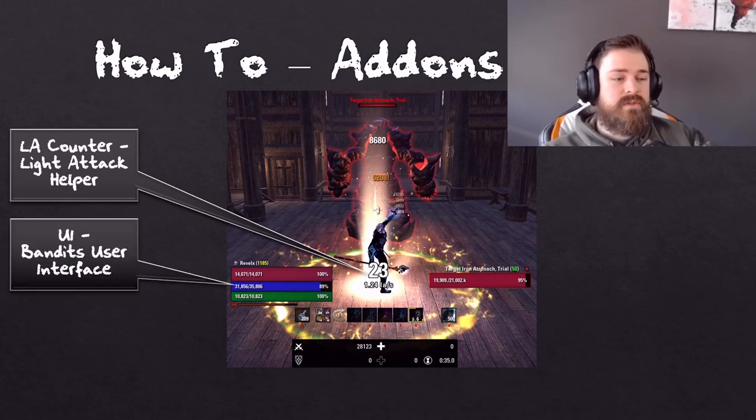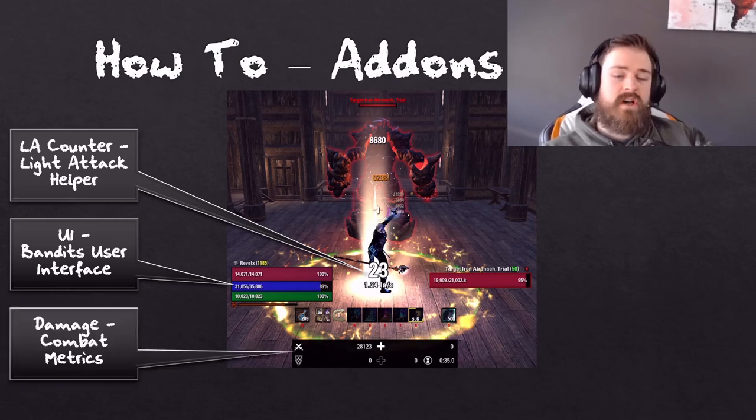The next add-on I use is Bandit's User Interface. This is a graphical add-on more than anything else — it changes the way the UI looks and has some other useful features. Completely optional. Next one I use is Combat Metrics, which is the black bar at the bottom of the screen. It is a very detailed damage tracking add-on. Highly recommend — we'll get into more detail on that later in the video.